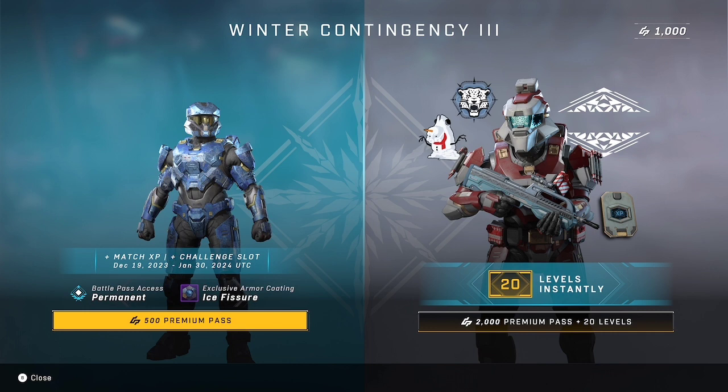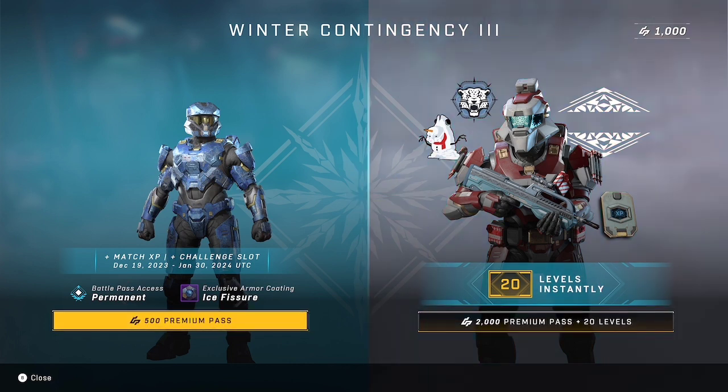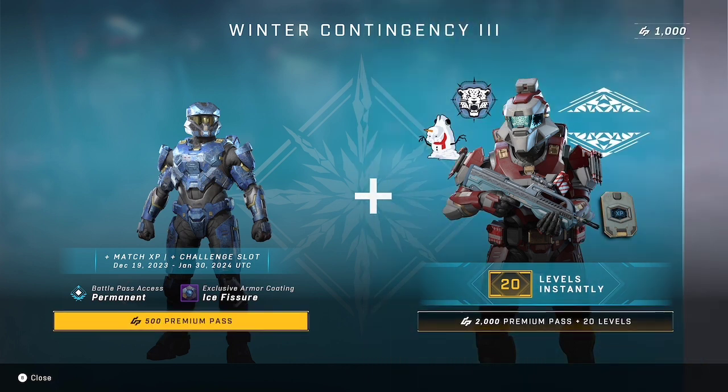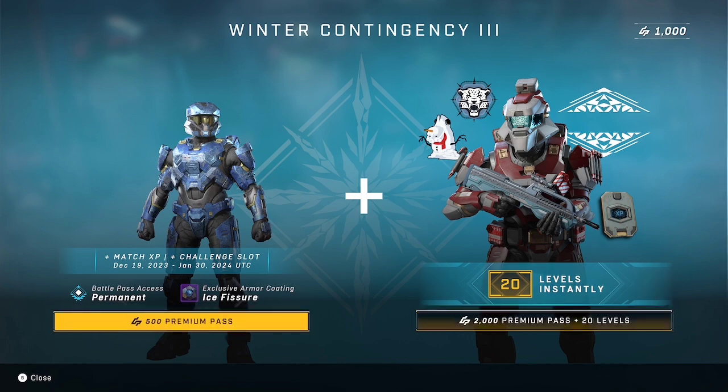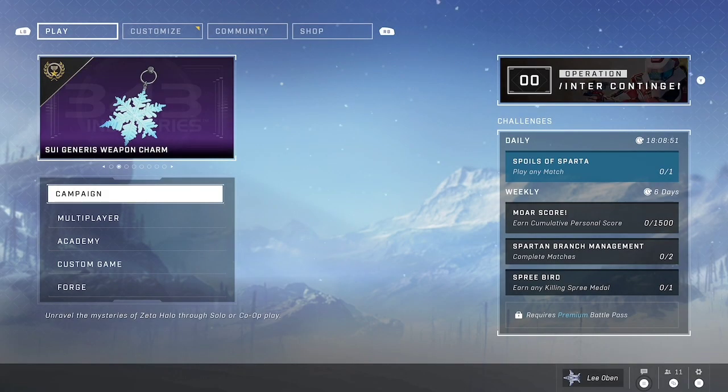We have a new little winter contingency pass. So we have two different options: 500 of whatever the currency is for the premium pass and we get the armor coating Ice Fissure, which does look good. I do already have blue though. And you have the battle pass access permanently. Otherwise there's the 2000 premium option - let's not get that.